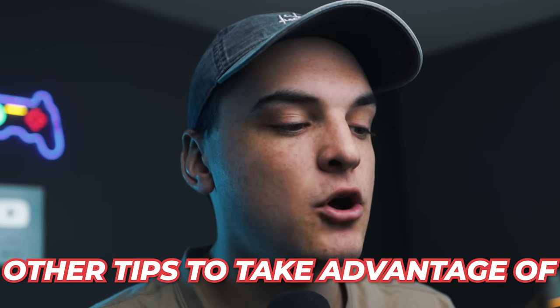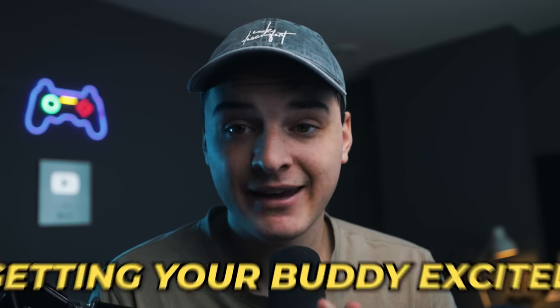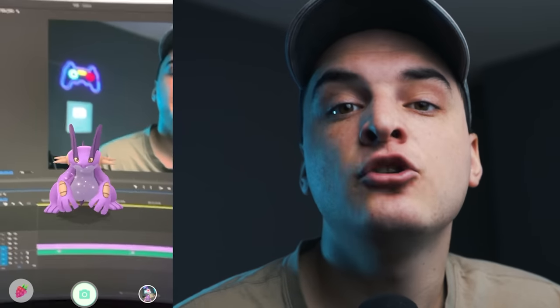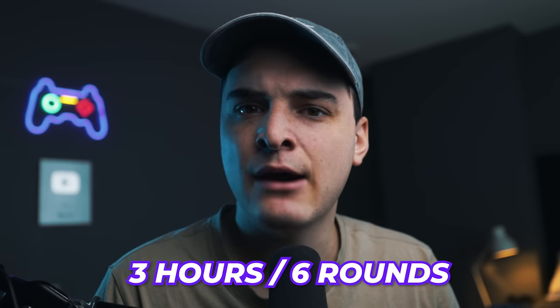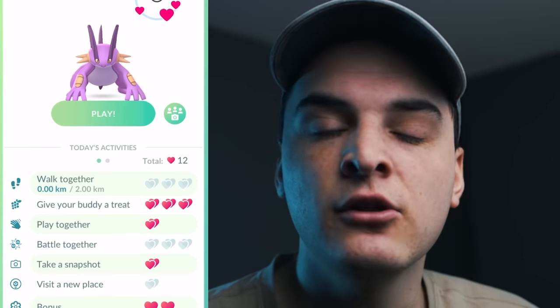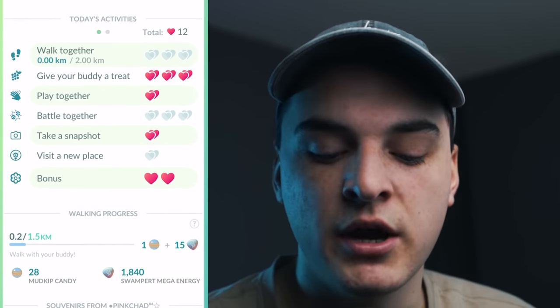For other tips, here's how to get your buddy excited for free. Give your buddy a treat, take a picture, and play with them, then set a timer for 30 minutes and repeat. This levels up a hidden meter that will eventually get your buddy excited — after about three hours, or six rounds, your buddy gets excited for completely free. This means double hearts on your buddy and half the distance needed to earn candy and XL candy while walking.